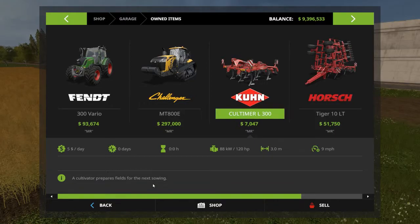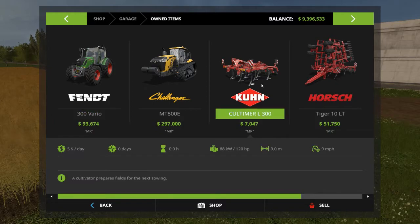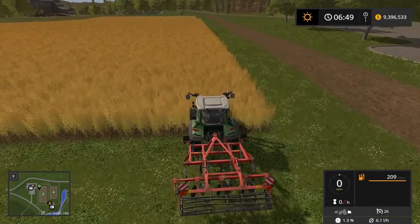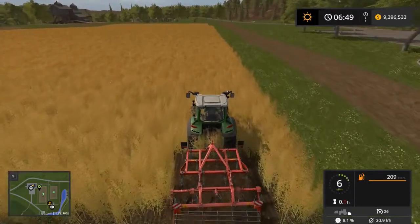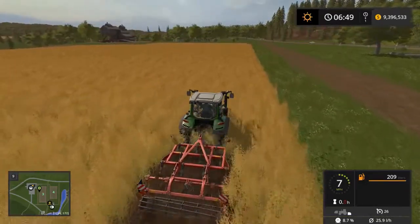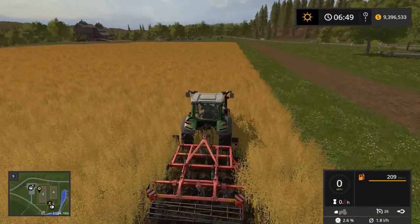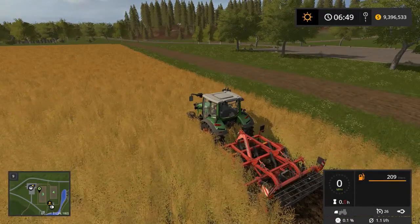Here we are with the more realistic versions. The Fent 313 Vario has 138 horsepower and the Kuhn Koltimer has a 120 horsepower requirement, so this should work very well. We pop it in the ground and the Fent is pulling through really well, as expected. That works as expected — not too different from the base game in this case.